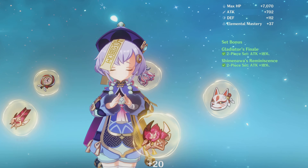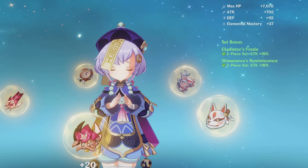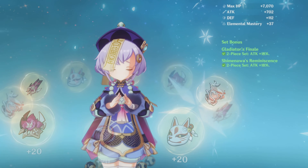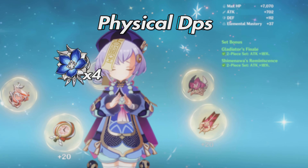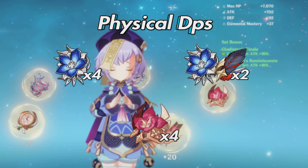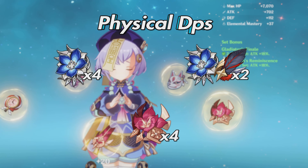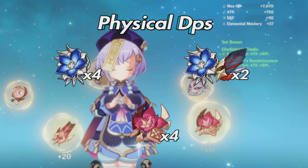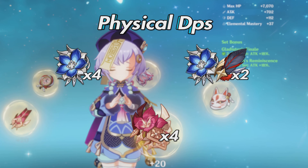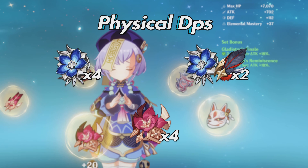For tank Qiqi, two sets giving 18% attack give a nice buff to her normals and healing. Since Qiqi will be on field, you can also build her as a physical DPS using four-piece Pale Flame, two Bloodstained plus two Pale Flame, or four-piece Gladiator. The caveat is that since Qiqi's normals are quite low, even with these sets her attack damage will be insignificant. If you want meaningful damage, the Ocean-Hued Clam set deals triple if not quadruple the damage of these physical sets.